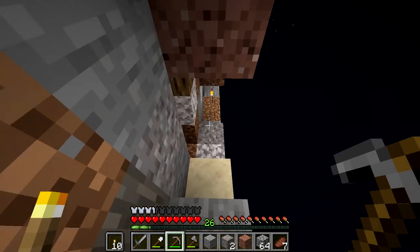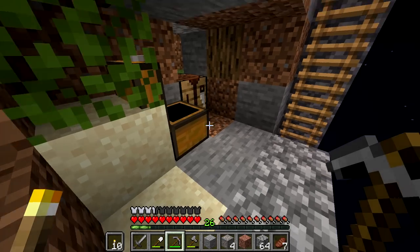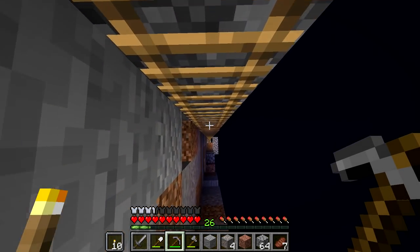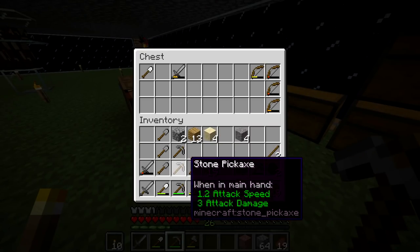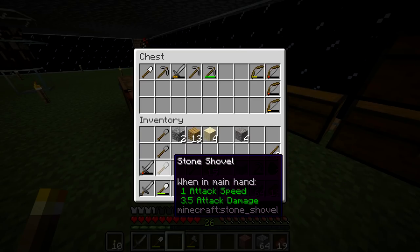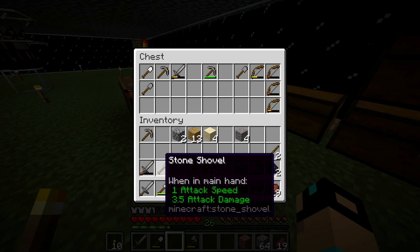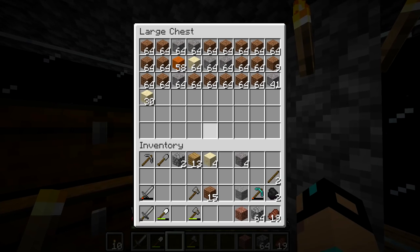We've been needing iron for a while. I'm going to go make an iron pickaxe. We've got iron smelting, which is good. I'm going to replenish that and then we'll have an iron pickaxe, which is nice. I hate using stone pickaxes — they're so slow, but unfortunately we have to use them. I'll keep one extra in case anything goes bad. I'd like to have an iron sword, but I think that's asking a little bit much right now.